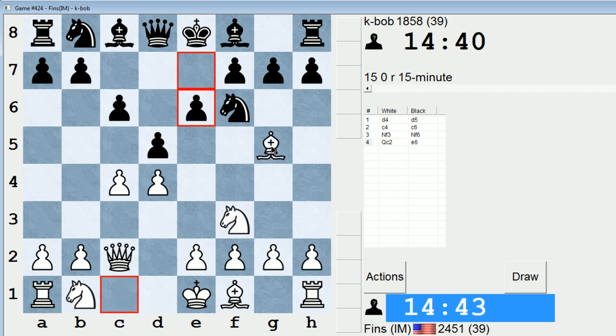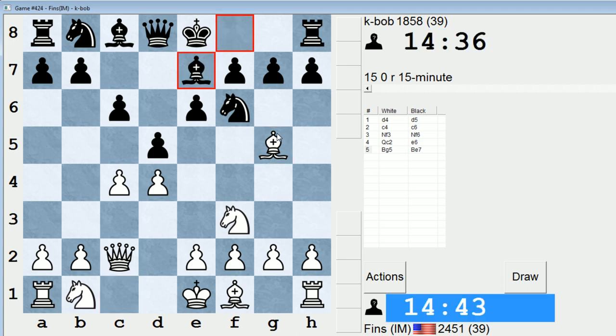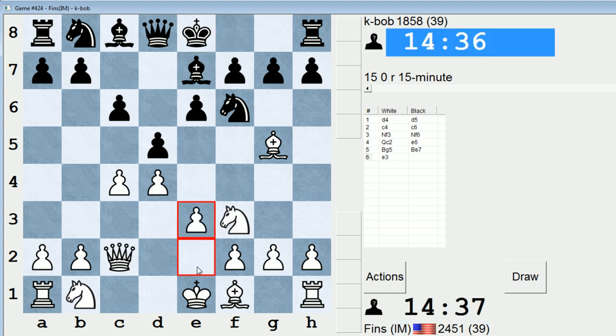So e6 is possible. It does lock in the light square bishop. I like bishop g5 here. And now, by transposition, we're in a QGD-like position. Okay, bishop e7, I'm just going to play e3.